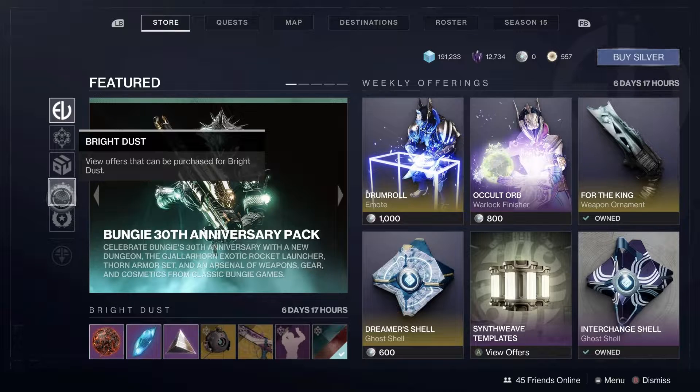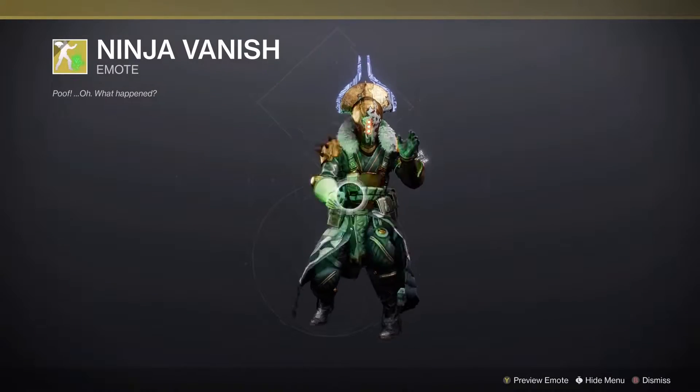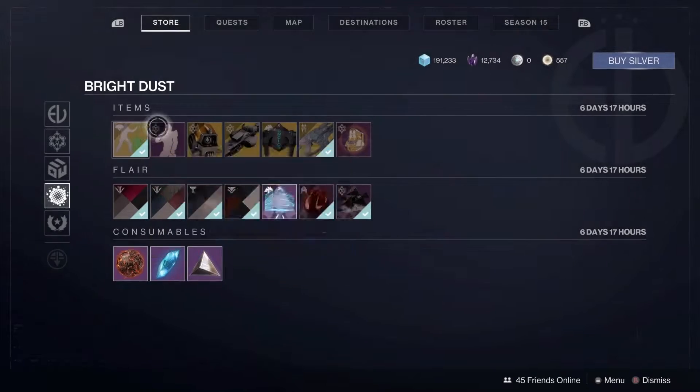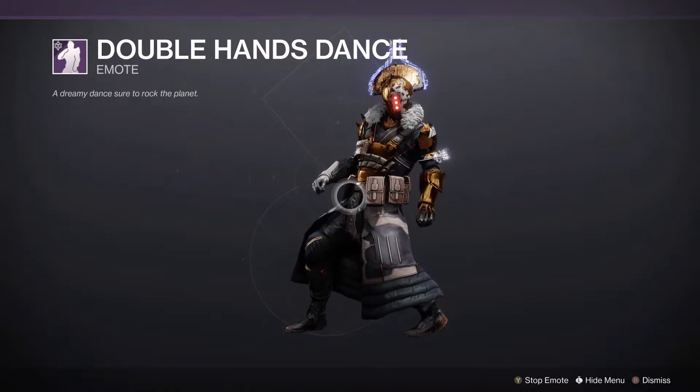Now, checking the actual Bright Dust store. We have Ninja Vanish, an emote all the way back from Season of the Undying, which is a cute little one — it's Ninja Vanish, it don't work so well. As well, the Double Hands Dance, which is another dance, so...